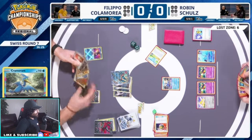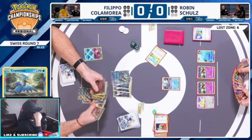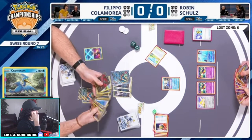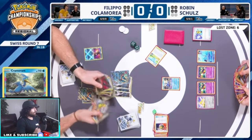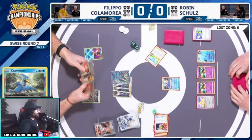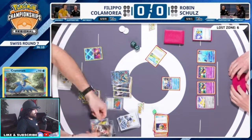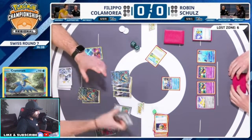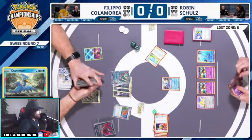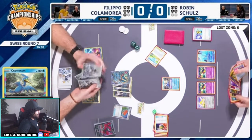It's really easy for Robin to just come in and KO the Roaring Moon with a Roaring Moon of his own. And then when his Roaring Moon dies, he can just go ahead and KO the last Roaring Moon with his Charizard. Right now it's looking like Robin is a little bit ahead — one prize on board, no way for Filippo to catch up.